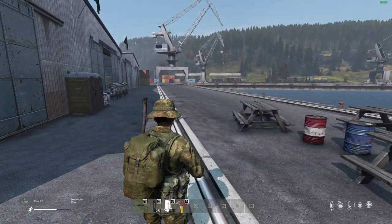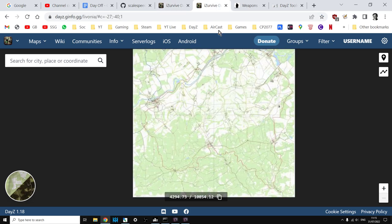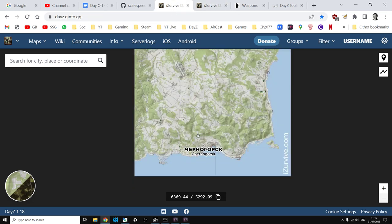The first concept is about how loot works in DayZ. Here are Chernarus and Livonia — these are iSurvive maps you can find at dayz.ginfo.gg or just do a Google search. On Chernarus you're going to spawn along the coast, and the further northwest you go the better gear you will get, including weapons. The best weapons are always going to be in the northwest of the map in Chernarus.